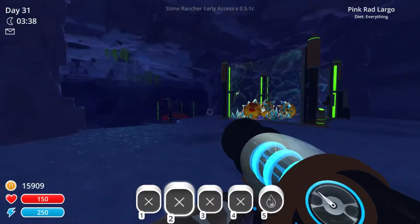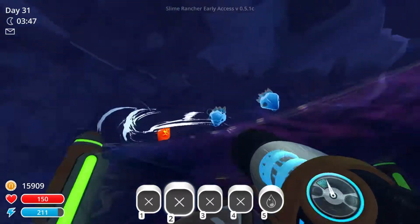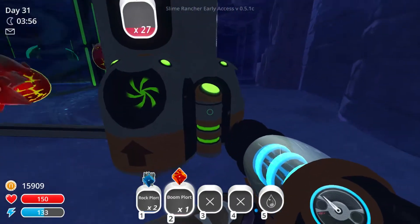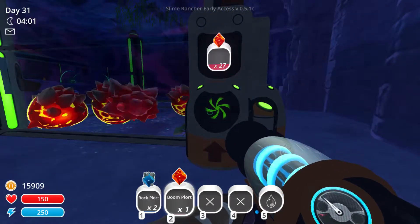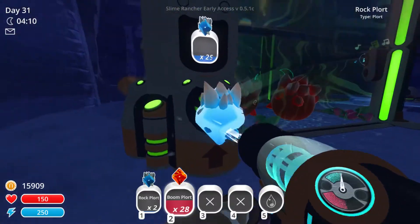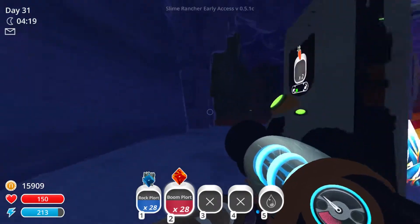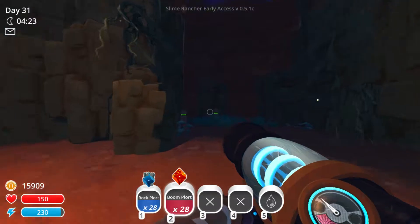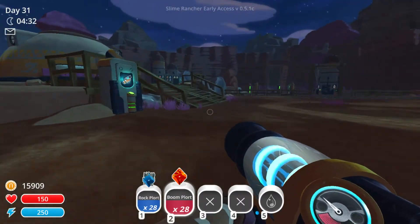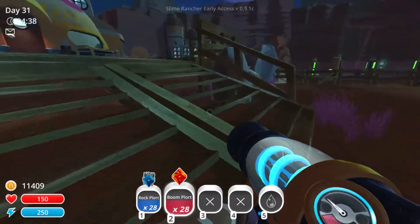There are pink, red, and larko slimes, plus my honey crystal slimes. The plorts are on top of the pen - these slimes are pretty dangerous and you want to keep them as far away as possible from other slimes because when they explode they blow their plorts everywhere. I'm still saving up money. I want to buy the docks as well, so I'm going to buy the treasure cracker first - it's almost 5,000 but let's see what it gets me.